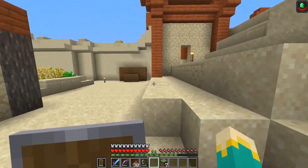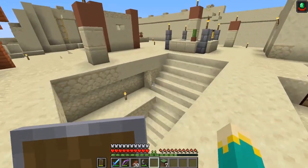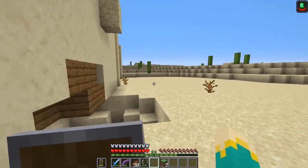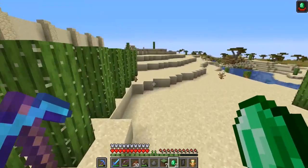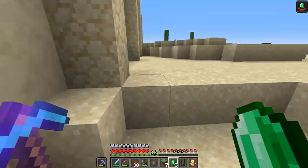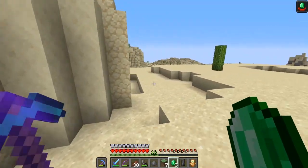Before anything else despawns, let's get out there and see what kind of loot they dropped. I think there were a few emeralds they might have dropped. Totem of Undying — very nice. Another Totem of Undying. A saddle — two saddles. Of course, there was a lot more, but it all despawned before I could get to it. That's okay.